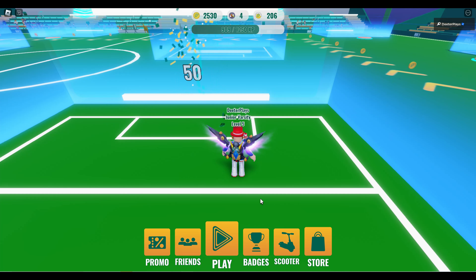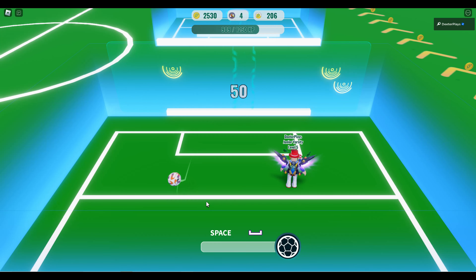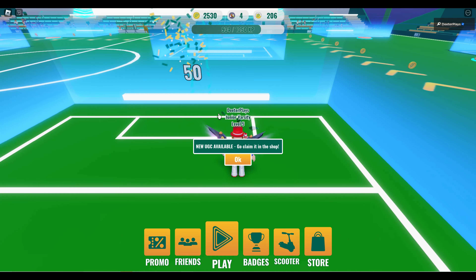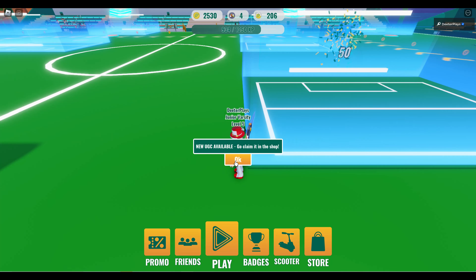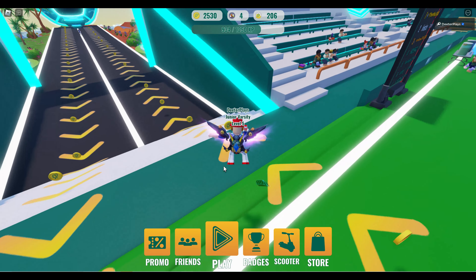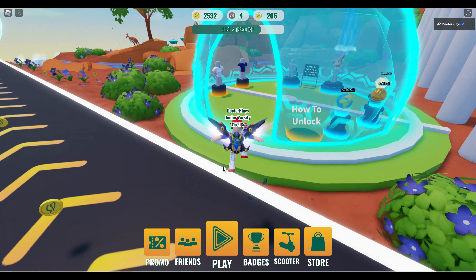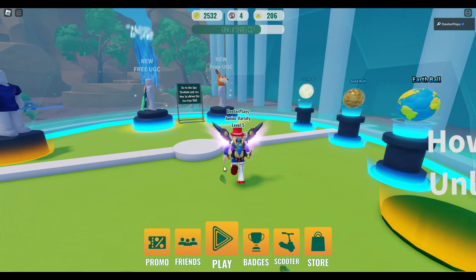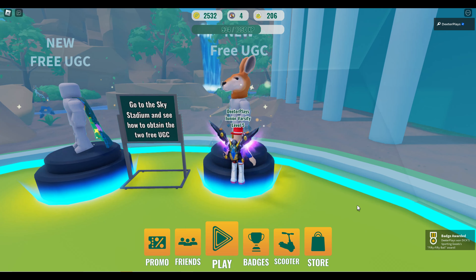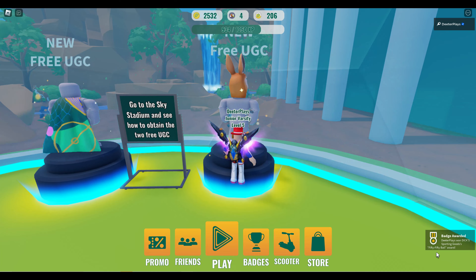You're just going to start the game, kick the ball once, let it go out, and repeat until you've played 20 games total. After 20 games, you'll get the message again that says new UGC is available — go claim it in the shop. Head back to the store one more time and you'll have the ability to claim the kangaroo head. Click the claim button next to it, and boom — you've got the badge in the bottom right corner and those items in your inventory.